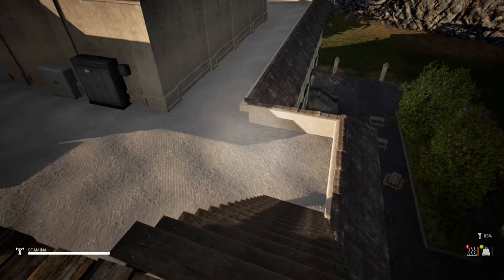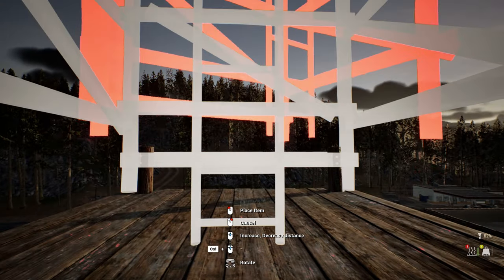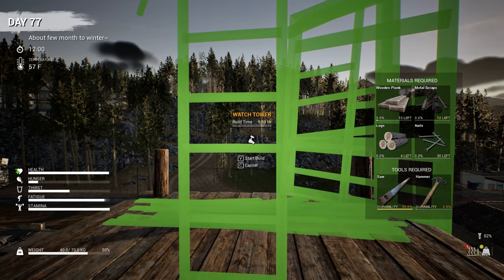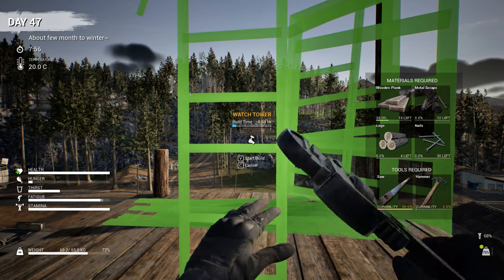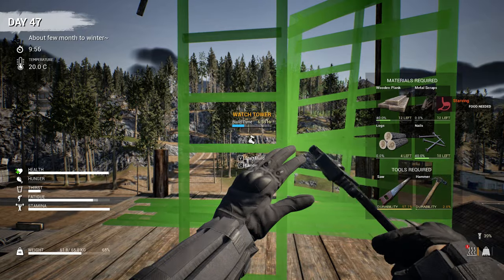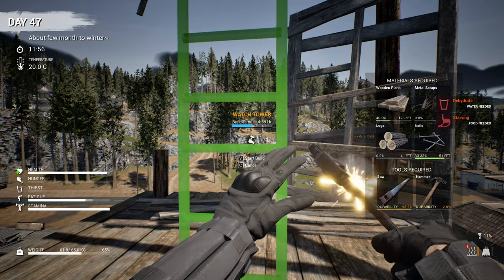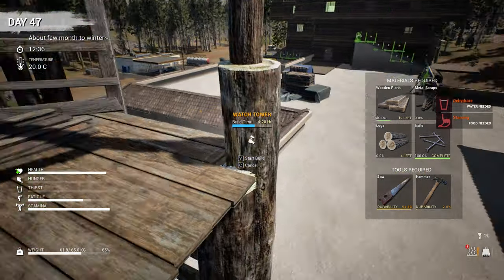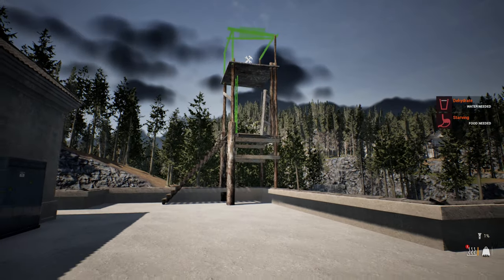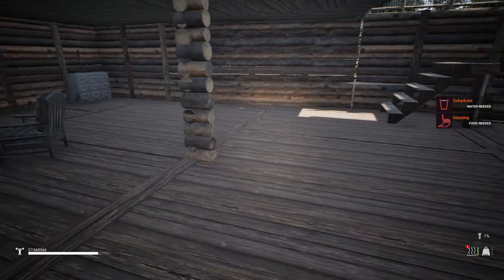Awesome — there's our platform. Let's build the watchtower — that goes under the walls. Why isn't this snapping in? There we go — that was weird. So this one we need 12 metal scraps. Luckily we got enough from breaking the weapons down. We need the hammer and the saw on this one too. We've got two percent left on that hammer — let's see how that goes. We are hungry and thirsty. That's going to be pretty awesome — that's our watchtower!